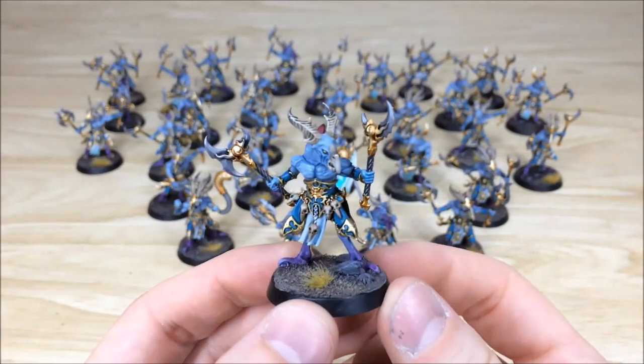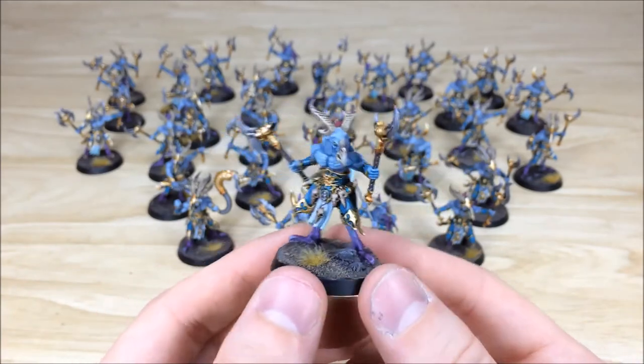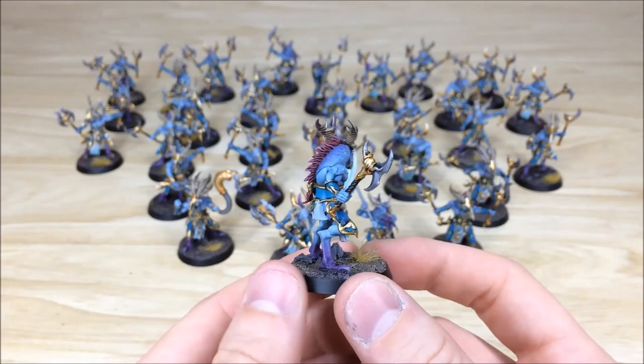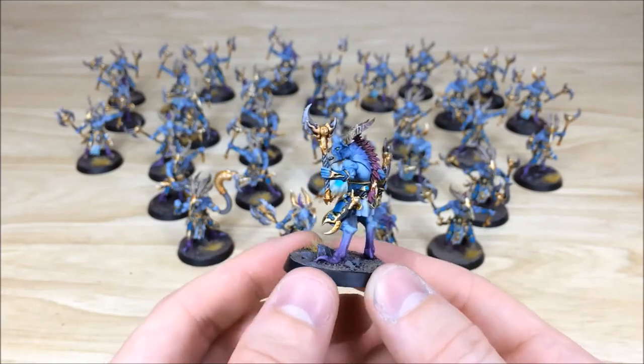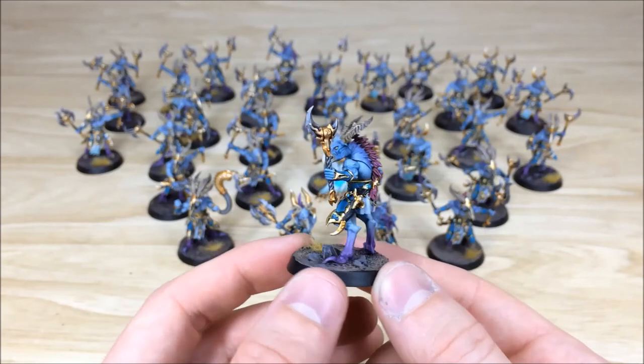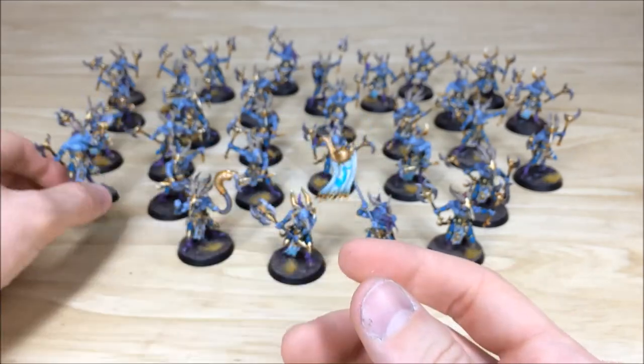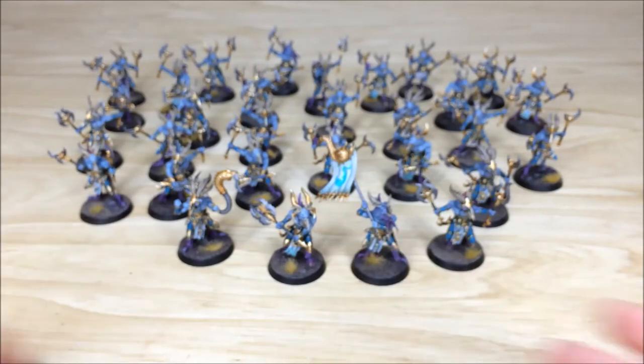We'll pull forward a few more of the Zangors — obviously there are 30 of them so I'm not going to pull all of them forward. But you can see here really nice highlighting work done on that main deep purple through maroon, all the way to the little pink bits of final highlighting on the absolute highest reaches of that plume. So that's all of them guys — I do hope you like them. Stick around, the last bit of the video is coming up now.